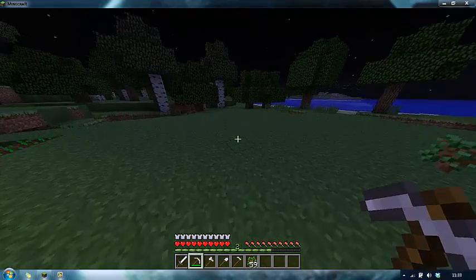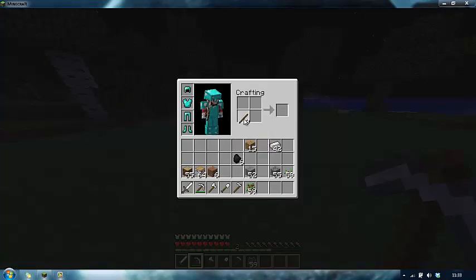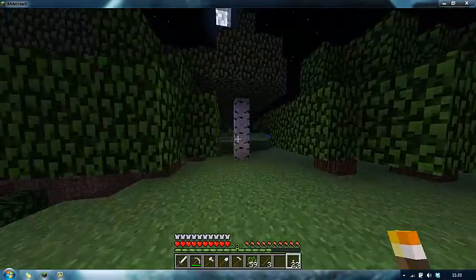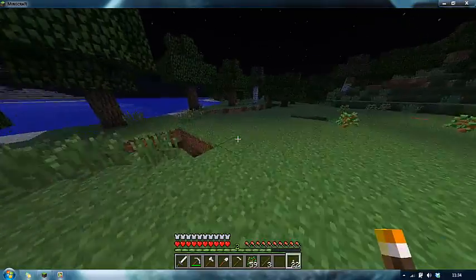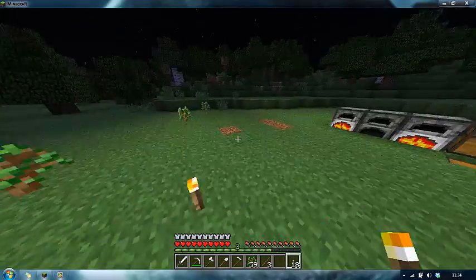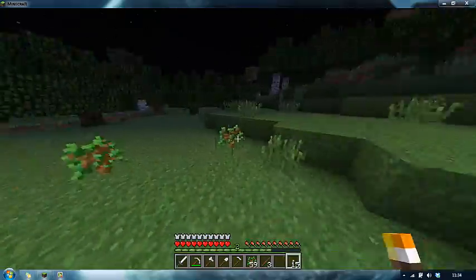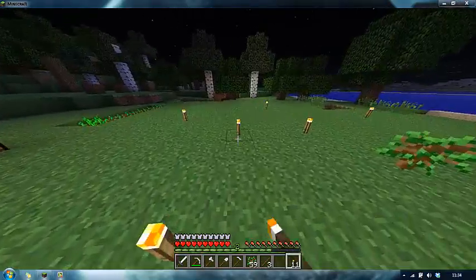Monsters spawn in dark areas like this, so to keep them away you just need to make a torch. You put a stick on the bottom and coal on the top and you get torches like that. All you do is right click on the floor or on other things like trees - you can't place them on leaves, but you can place them around and this will stop monsters spawning near you. They can still walk into the light but they can't spawn inside it, so if you put a fence around as well they won't be able to get in.